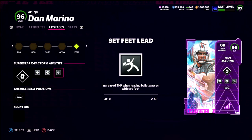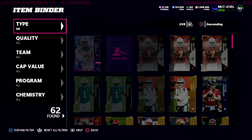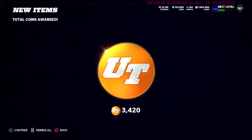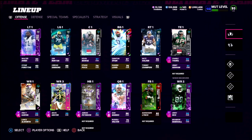It saves you AP significantly. Pass Lead Lead is 3 AP, but Set Feet Lead is only 2 AP. So I'm only spending 5 AP on my quarterback. What that does for my lineup — and I'll explain this with Escape Artist in a second — is come over to my team and you'll see what it opens up.